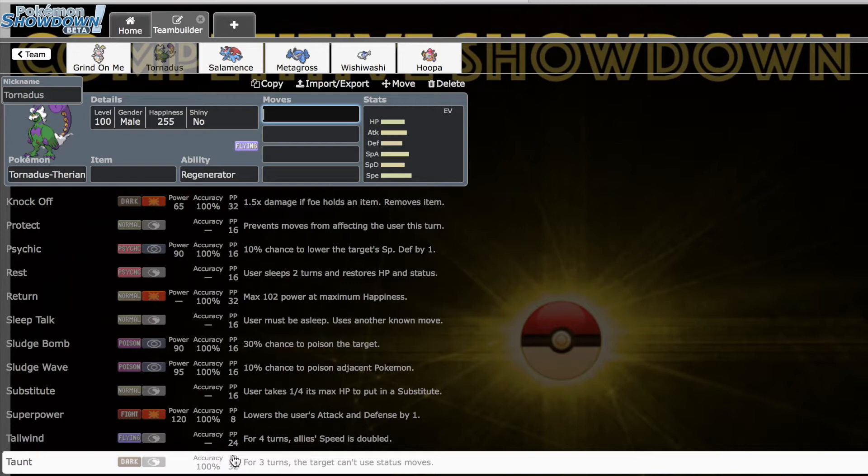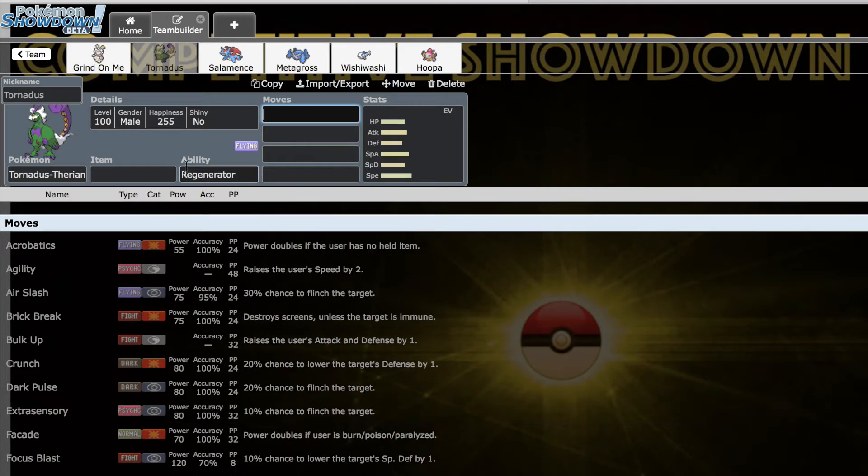Its ability to pivot with Regenerator and U-turn is what makes it a metagame-defining Pokemon. It can pivot out with U-turn, regenerate its health, and that icing makes everything else look better. It has the coverage and offensive potential to come in, do damage, and when it wants to switch out it usually has the speed stat to quickly pivot out and heal back up at the same time — that's really huge.